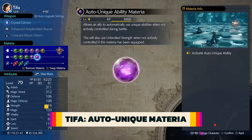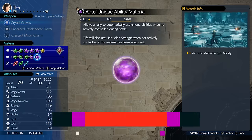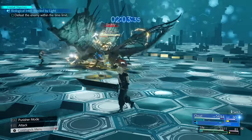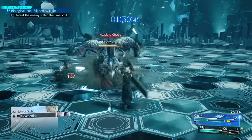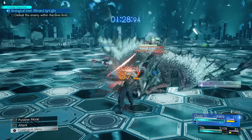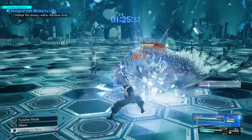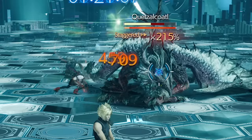Tifa is arguably the best holder of the new auto-unique materia if you want to think less about stagger situations. She will automatically improve her Unbridled Strength through the fight, prepping for when you stagger your opponent. When you do stagger, she automatically performs her unique attacks and increases your stagger multiplier, making you do way more damage. Great for players who love having Tifa in the party but aren't necessarily a Tifa main.